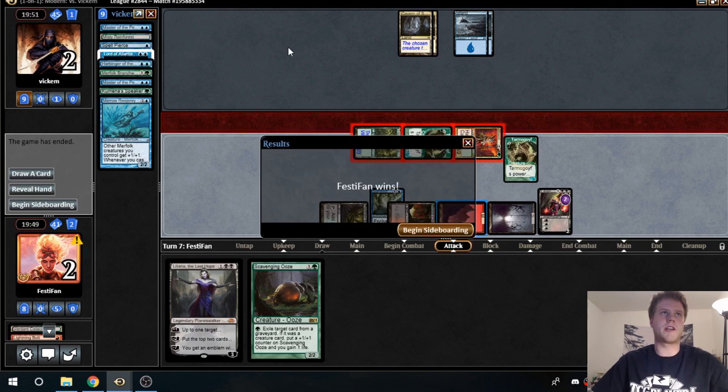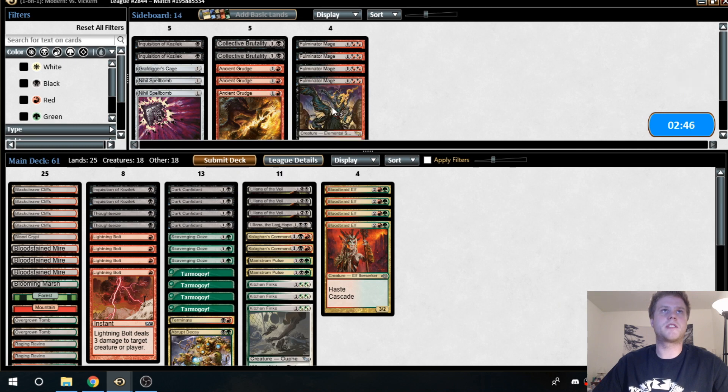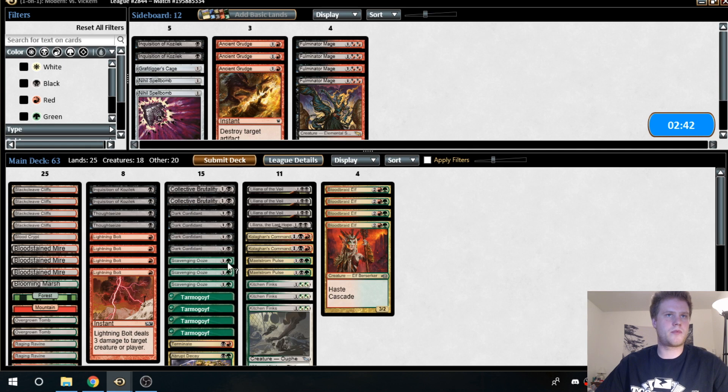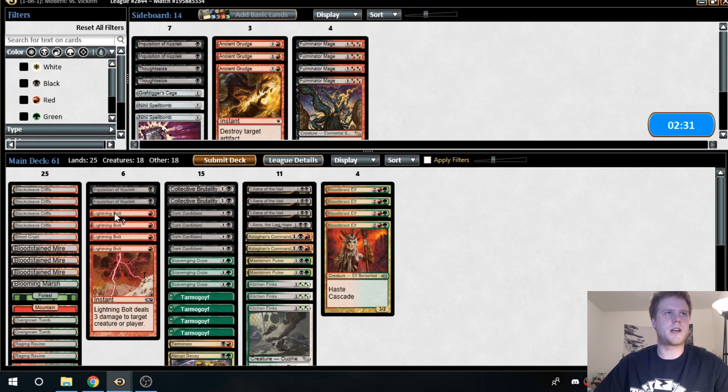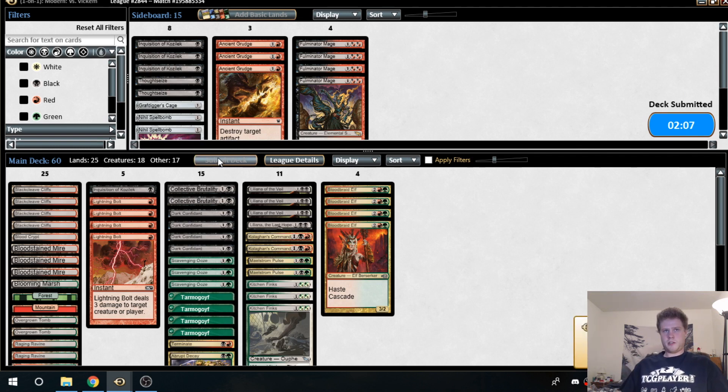Alright, on to game two against the fishies. For the sideboard, we probably want as much removal as possible. Kitchen Finks seems good, Brutality seems pretty good. Liliana of the Veil doesn't seem great, but there will be spots where it's great. I think we take out Thoughtseize because we don't want to deal ourselves a lot of damage — even Inquisitions don't feel great. We want our Bloodbraids to be as impactful as possible, so we're going with creatures and removal. The Spreading Seas plan of getting your dudes unblockable is a real threat — that's why we have four Lightning Bolts.